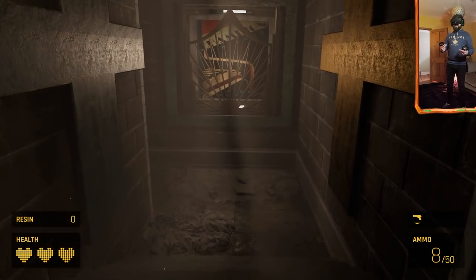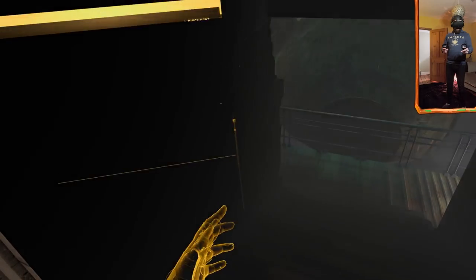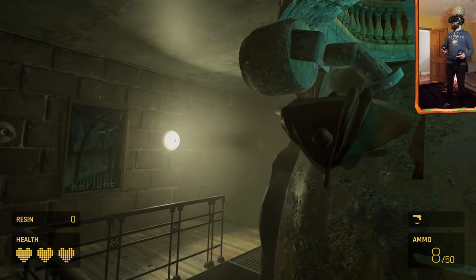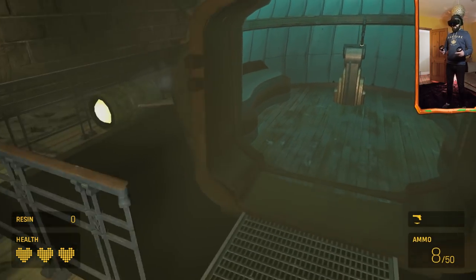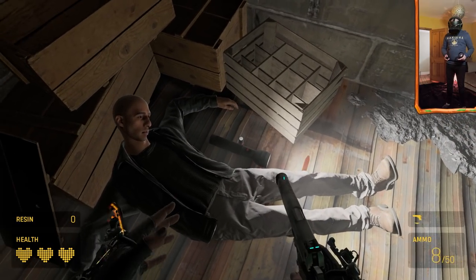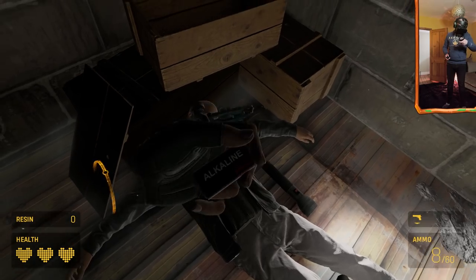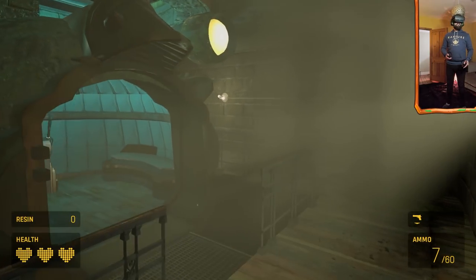They've blended Half-Life: Alyx with BioShock — proper BioShock sounds, proper BioShock environments, but you're playing as Alex and still speaking to Russell. I had snap turn on by mistake — let me switch to smooth turn. 'Alex, time for you to get into the bathysphere — you're going to like the view.' I like what I'm seeing right now, this is absolutely stunning. There's a dead person — got some ammo. There's an alkaline battery. Let's get into the bathysphere.